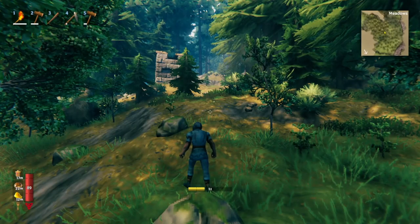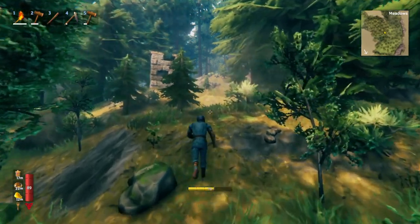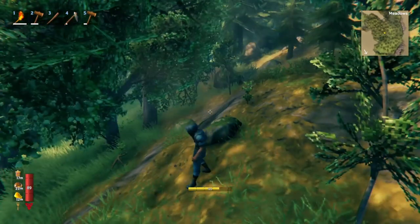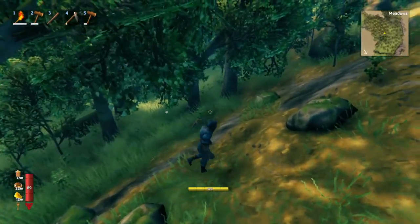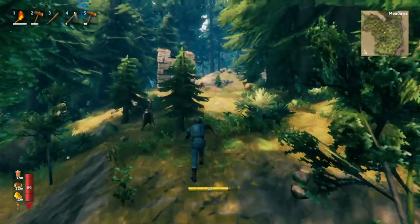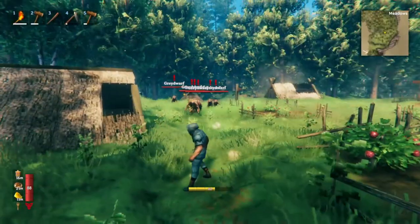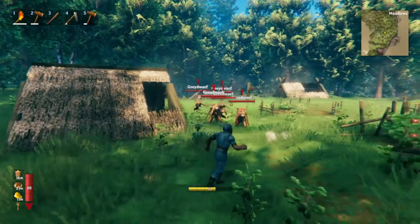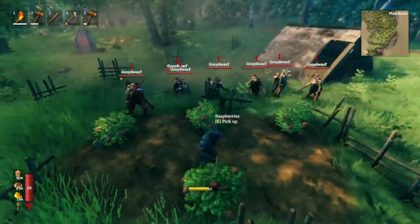Now, it is true that you want to be close to the black forest, but you don't want to be too close. If you build your base right on the edge, then when you're in your base making noises or building stuff, you'll attract the black forest enemies. These guys are going to come into your base and bring their troll buddies, and it's a party you don't want to have. Trust me.